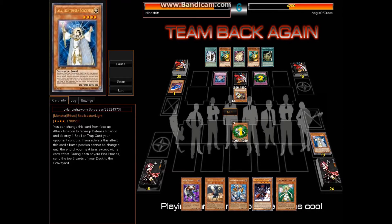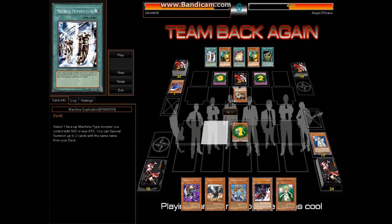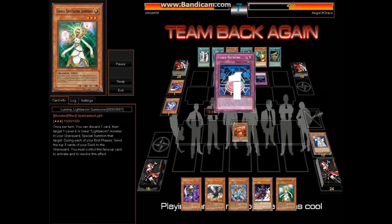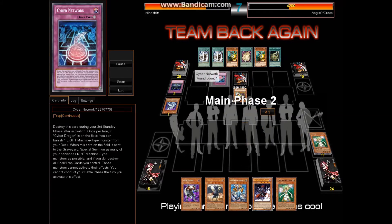Then he goes in and activates Cyber Network. This is a really awesome card for the Cyber Dragons — it's like a slower but much deadlier Return from a Different Dimension. For Light Sworns, if you stop their initial summon and kind of stop their mills, it's a huge problem for me. Cyber Network is counting down because it goes away in like 3 turns.